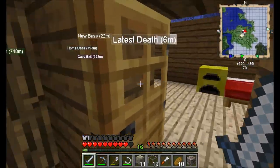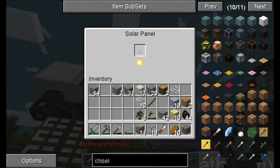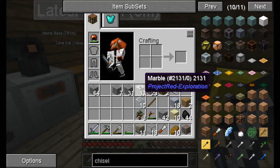I built some solar panels to get some free energy and they're just up here, so they're charging the bat box. I think we're about even with the power and it's just the macerator running, so that's good.